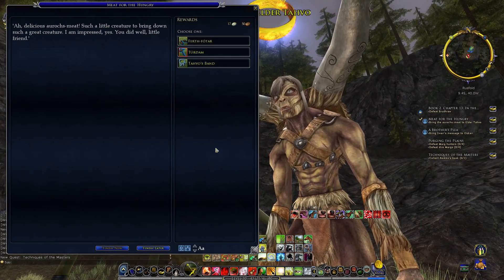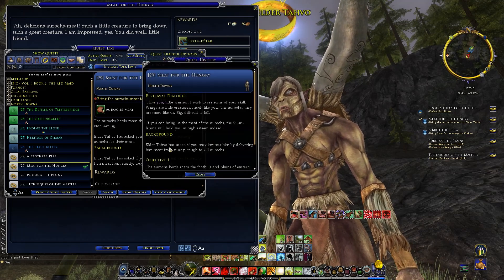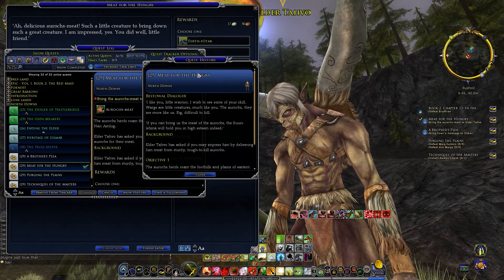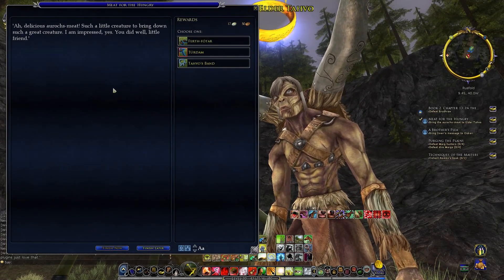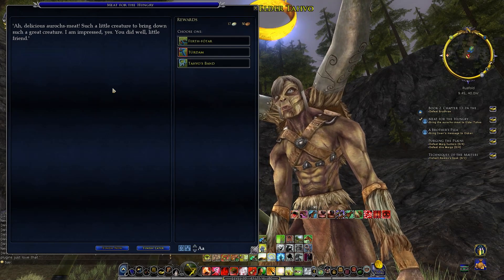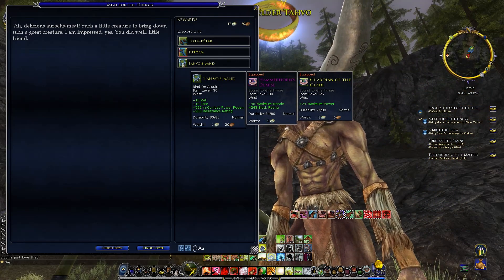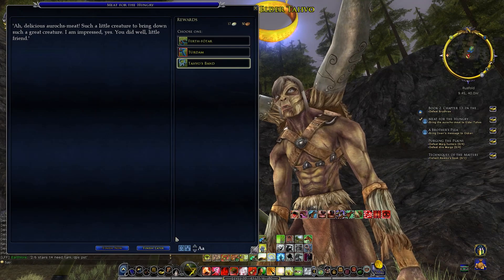'Meat for the Hungry' — we've got oryx meat. 'I like you, little warrior. I wish to see some of your skill. Wargs are little creatures, much like you — the oryx, they are more like us, big and difficult to kill. If you can bring us the meat of the oryx, the Samai Lema will hold you in high esteem.' 'Delicious oryx meat — such a little creature to bring down such a great creature. I am impressed. You did well, little friend.' We've got Tavo's Band — will and fate incoming. We'll replace the Guardian of the Glade ring with that one.